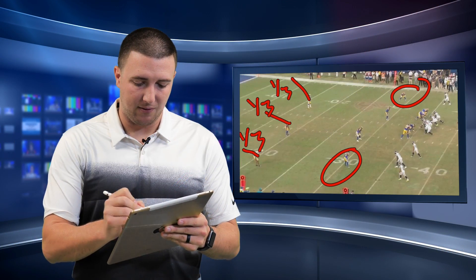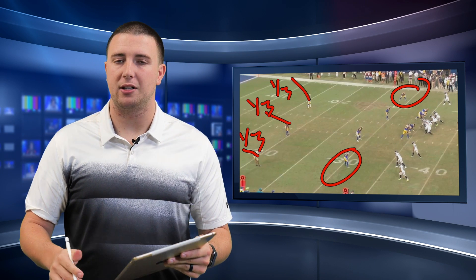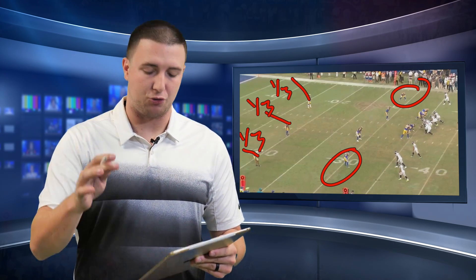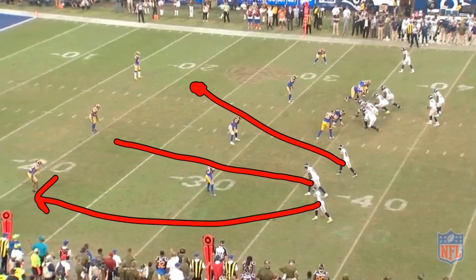Now that you know what the defense is, I'll talk to you about the route concepts. What was called here is a simple concept — all you're trying to do is get past the sticks, get a completion past the sticks, and keep the drive alive. Tyler Lockett is running a go route to clear everything out. Doug Baldwin is trying to run into the middle of the field and find the zone and sit in the zone by the sticks. Jaron Brown is going to run and try to find the soft zone just past the sticks, and David Moore is going to try to do the same thing.